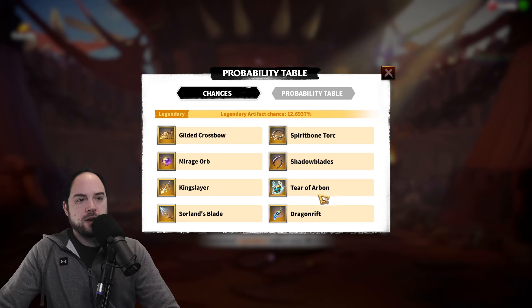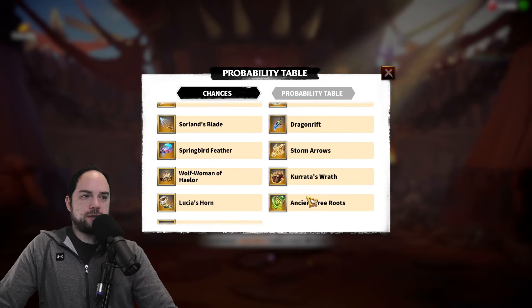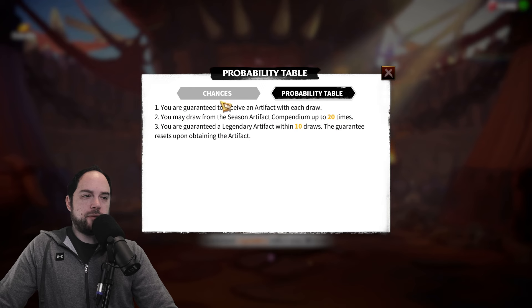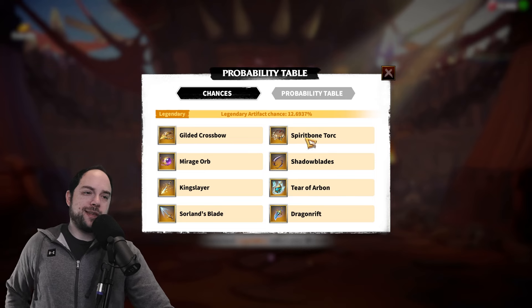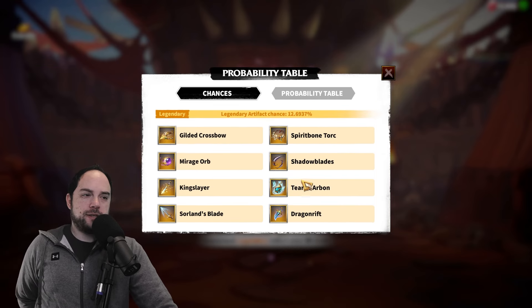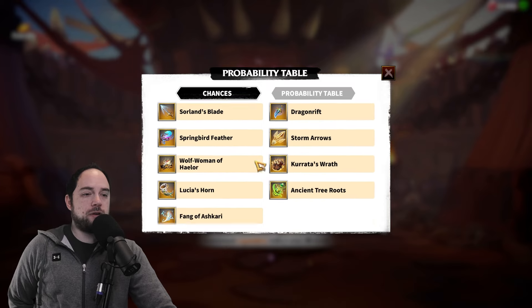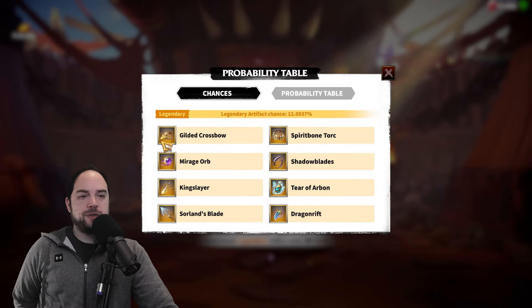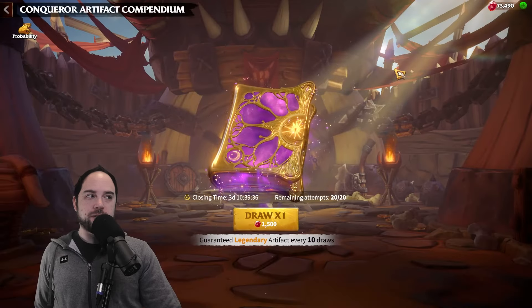The problem for me is I only care about the Gilded Crossbow and the Mirage Orb — everything else here is a complete waste for me. If I go to the probability table: you draw from the Compendium 20 times and you're guaranteed the legendary. The real issue is that I get guaranteed a legendary, but you don't pick which one. So there'll only be a 2-in-15 chance that when I get the legendary, it's even one that I would maybe someday want to use. So I think this is a bit of a pass for me personally.